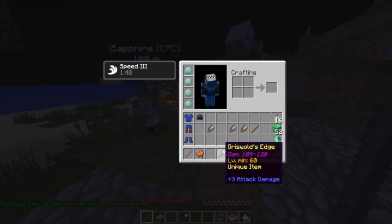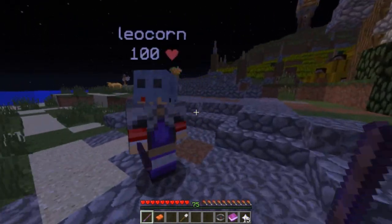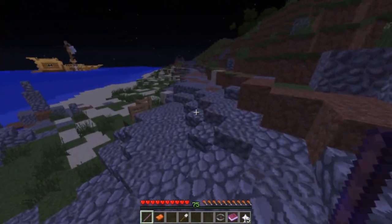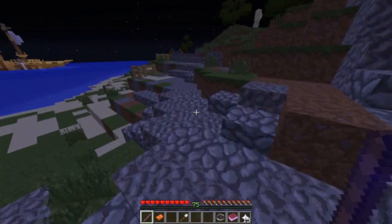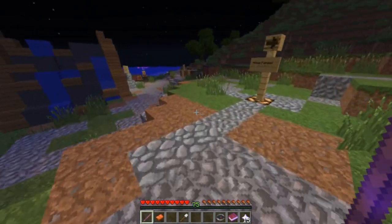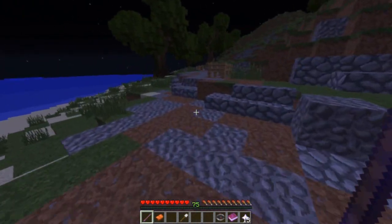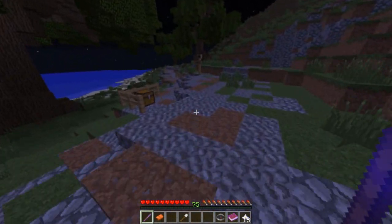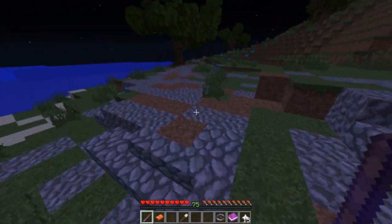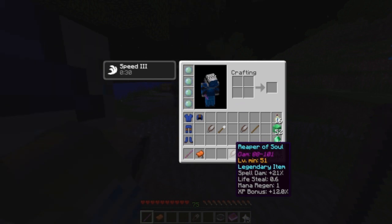The second weapon is called Griswold's Edge. It is a level 60 warrior weapon and it does 109 to 120 attack damage. This one we know for certain — it is a broadsword from Diablo 1. You can get it when you finish the quest 'The Anvil of Fury' from the NPC Griswold. I believe this weapon is also in Diablo 2, but I'm not 100% sure. I put this at number four because it is a high-level weapon with good damage, but it is only a unique and not a deeply hidden reference.